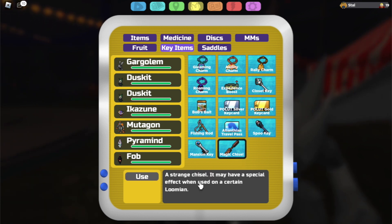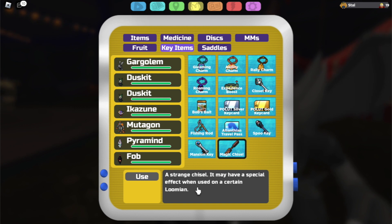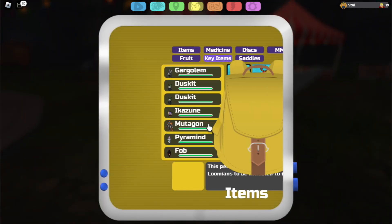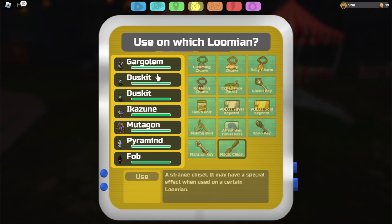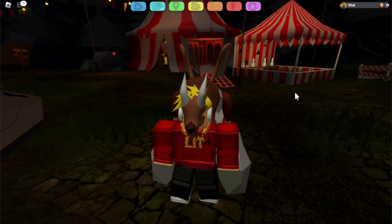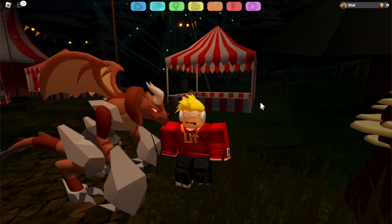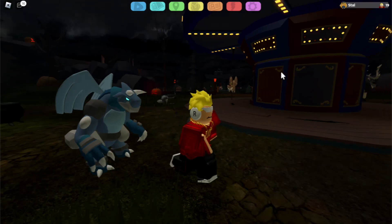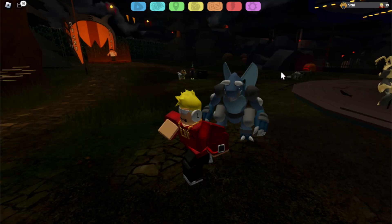This basically says a strange chisel — it may have a special effect when used on a certain Lumion. What exactly does this do? Let's use this item on Gargolum and see what happens. So I clicked on Gargolum and it says Gargolum changed shapes. Now that we've used the item on Gargolum, it officially changed shapes, and now we use the item again on Gargolum and it changed shapes again.